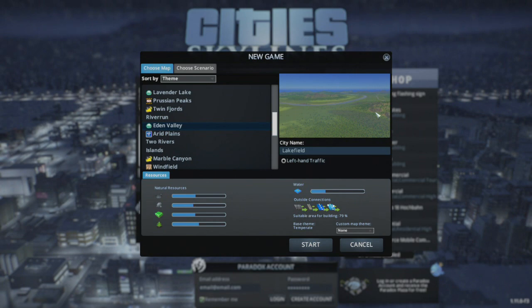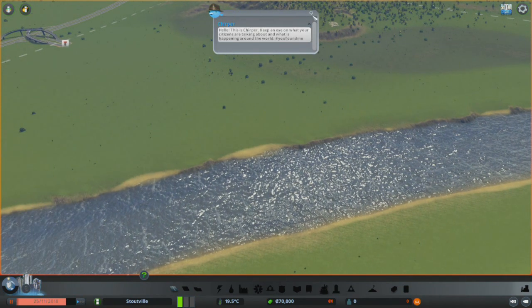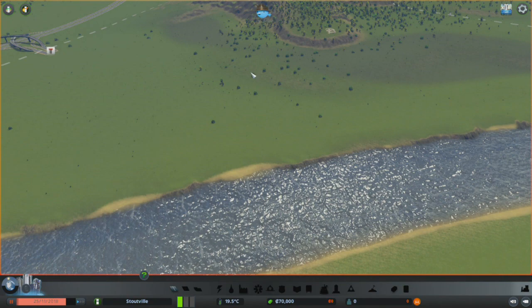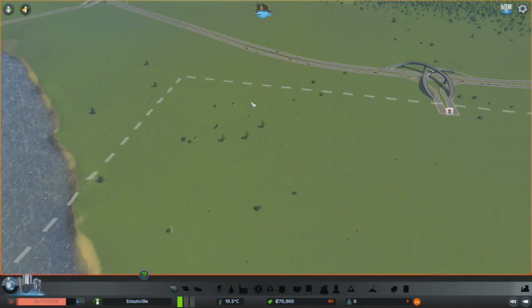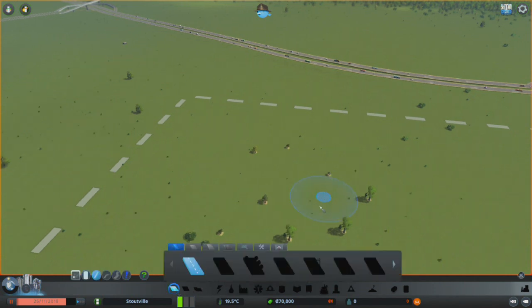Alright, well here we are, we're in our world. Now the first thing's first — we need power. Oh, first I gotta have a road. Gotcha.